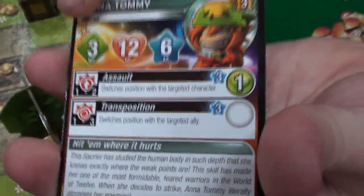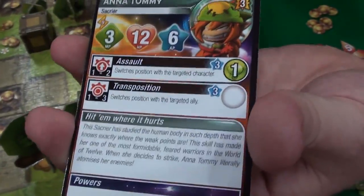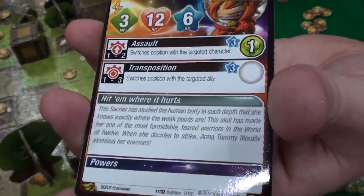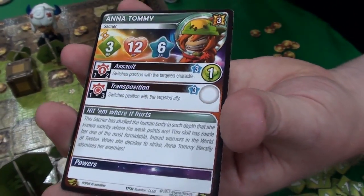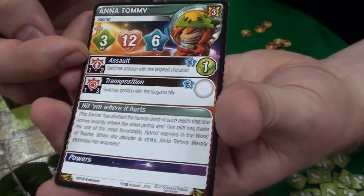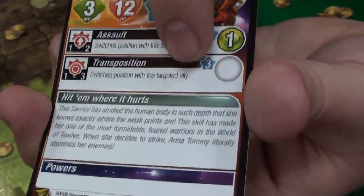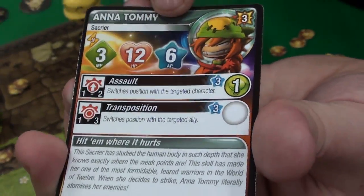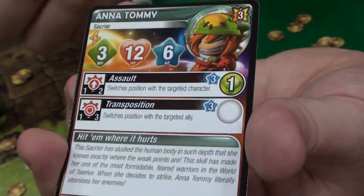Each character has their own values. Anatomy here has three movement, 12 health, and 6 AP. Movement and health are pretty explanatory — you get knocked out when you run out of health. AP is used to cast spells. Each character has a spell that they can use with a range — for example, this one is in a straight line from 1 to 2, this one is in line of sight from 1 to 3. This is the range, this is its cost. Each turn you get 6 AP to spend, and each of her spells costs 3, so she can do two spells per turn until she's out of AP.